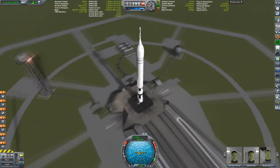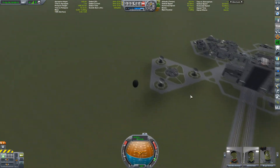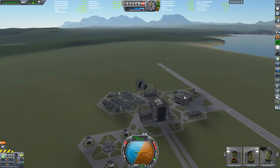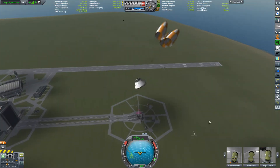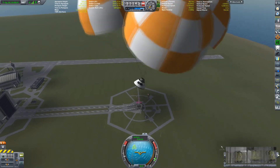If you know how to do Module Manager patches, that shouldn't be a problem. And now on to one of the last ones: the Orion. This is your model of what looks to be the Boeing Orion, so it's a six-person capsule.